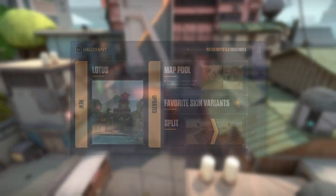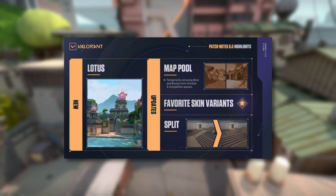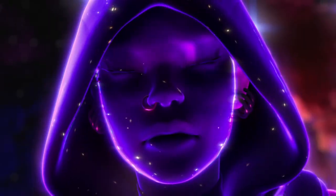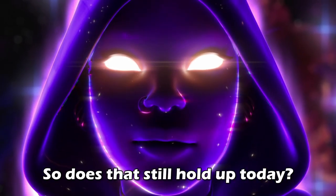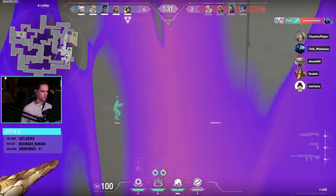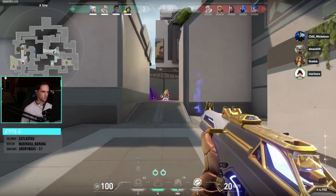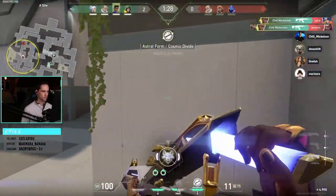Split is back, along with a few tweaks that attempt to make attacking on the map a little bit easier. If you started playing Valorant after Split was removed, the map was known for being very defensive-sided. These changes, although minor, seem to have adjusted some of the pain points attackers felt. Back in the Golden Age when Astra had 5 stars, she dominated on this map. Her flexibility on Split allows your team to take control of areas better than other controllers, and her ability to react to any given scenario is second to none.